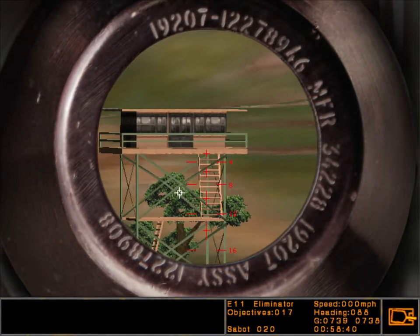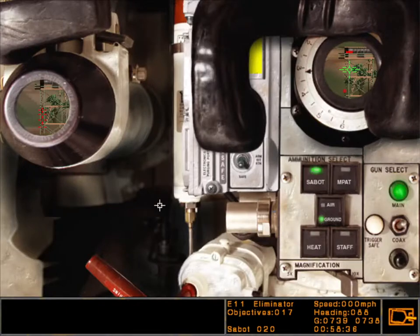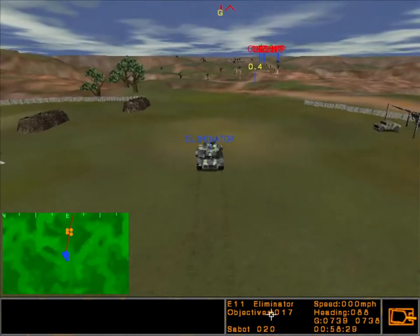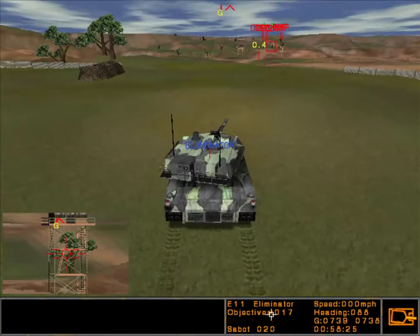Your rounds available and mission time remaining are shown on the gunner's control and display panel. You can cycle through the chase views by pressing the F1 key. To fire from the chase view, simply press the Enter key to lock a target and press the Space Bar to fire.